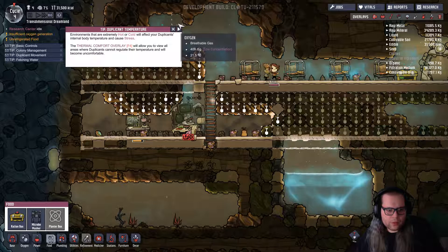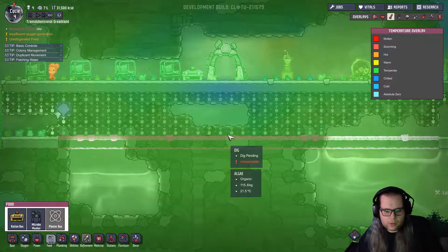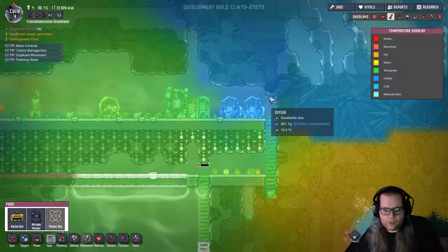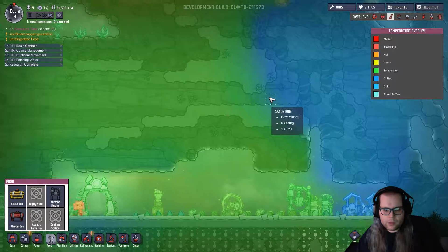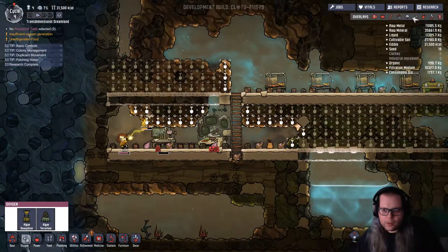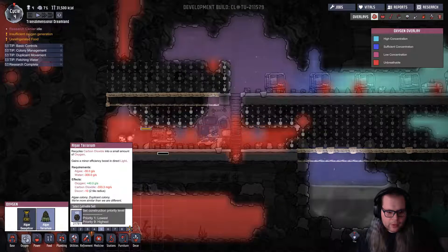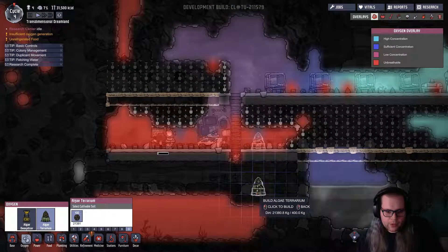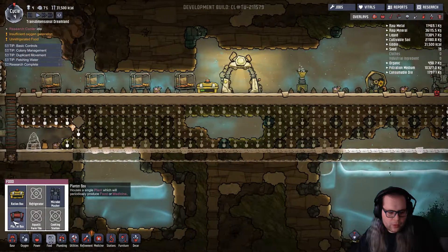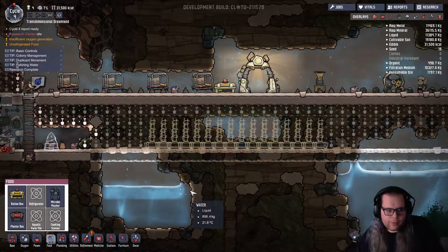Look at that temperature. Yeah, I know about the temperature. They seem to be fine. That's real cold right there. Oxygen — good, good. Now I'm going to research interior decor. This will be number 9. We need oxygen and food. I want a bunch of them for eventual harvesting.